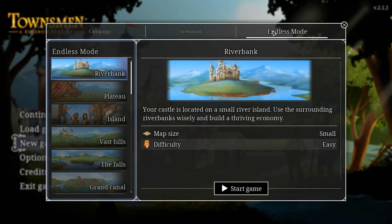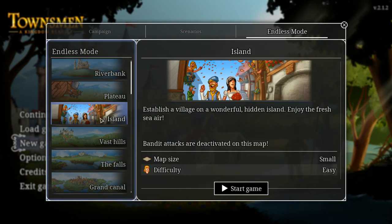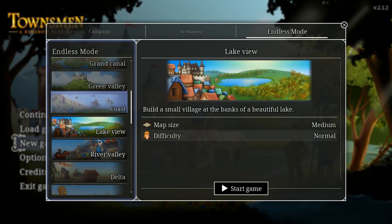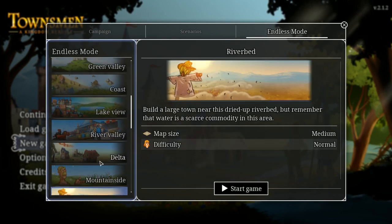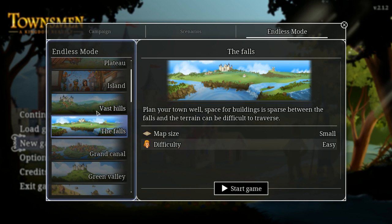My favorite mode so far is Endless mode. This is where you can choose your map — like Riverbank, Plateau, Island, Vast Hills, The Falls — and on the right-hand side you can see map size and difficulty. I personally am a fan of medium to large size maps on easy difficulty. That way you can just relax and build.